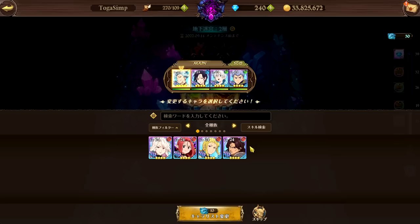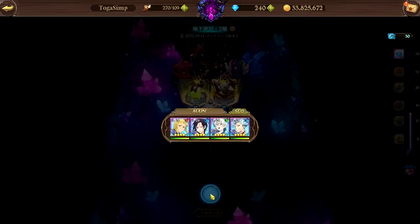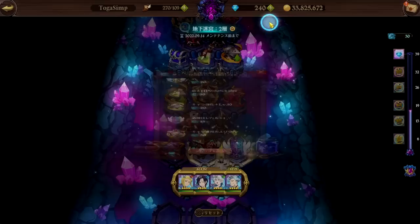In the selection screen I have Evil Lilia, Gowther, Matrona, and Dreyfus. Since I need different races, I'm going for Matrona or Gowther. I'll go for Matrona because she has a taunt and can heal, and she draws all attention from Droll's attacks to herself. Droll hits so hard he'll take out one of your characters if you're not careful.